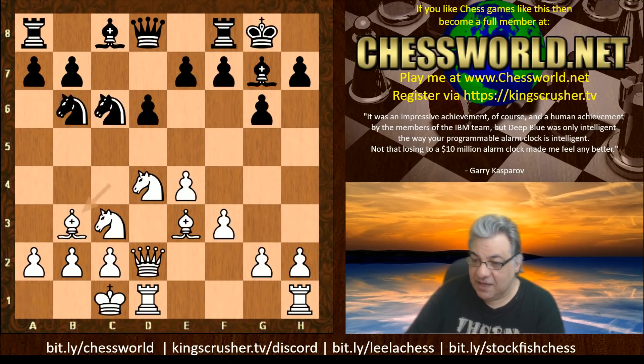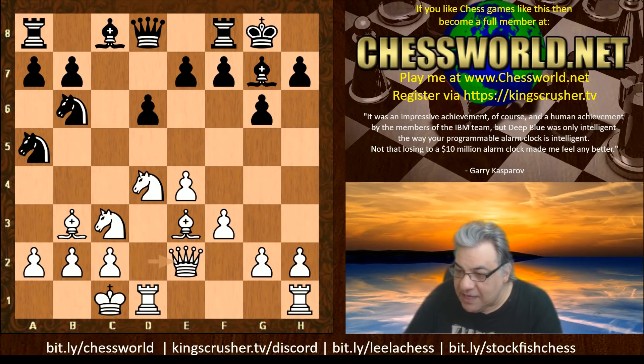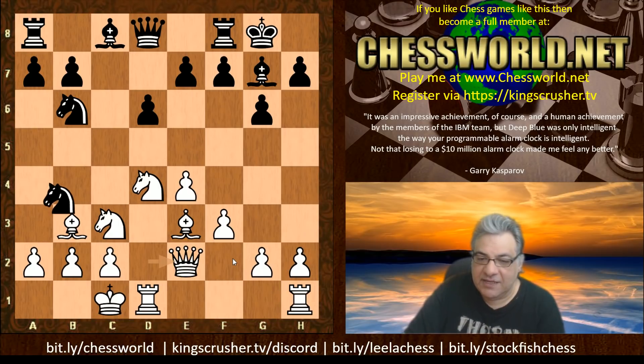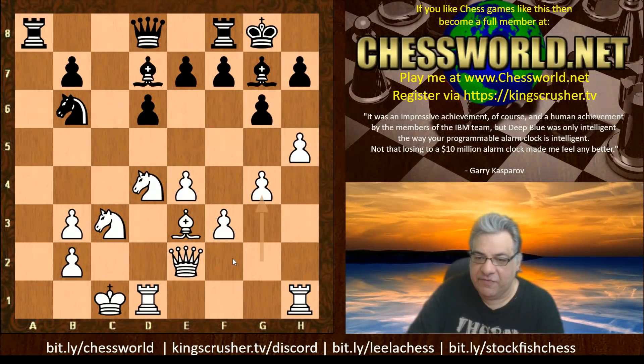Also in this line, Knight a5 Queen e2 has been seen before, in the game of Judith Polgar against Milos in 2012. Queen e2 instead of Queen d3 — in that Polgar game the Bishop wasn't victimized as much, but white does get a very strong attack anyway.